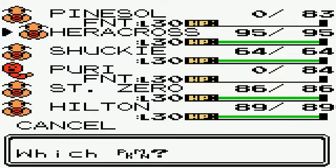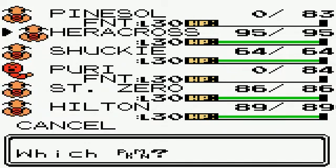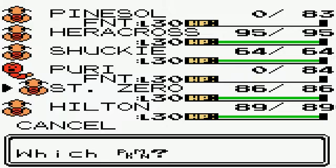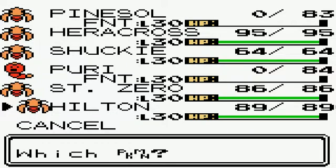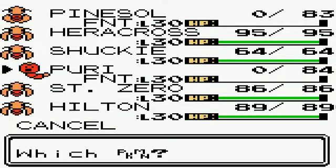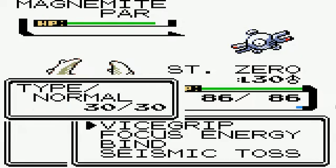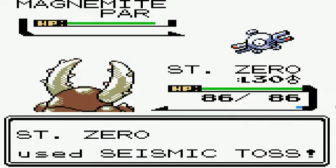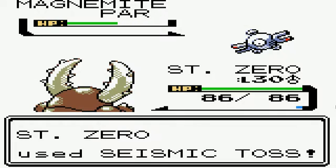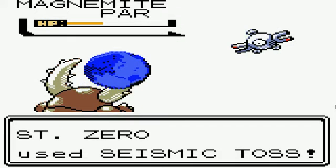Let's see what to switch to. Heracross might be good... no. I'll use Pinsir. We'll go with Seismic Toss since that does some decent damage — it's not affected by defense. It does 30 damage every time since I'm level 30. And that guy's dead.